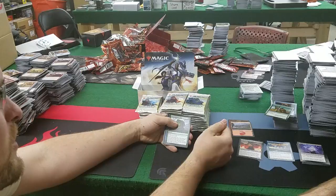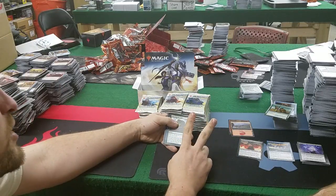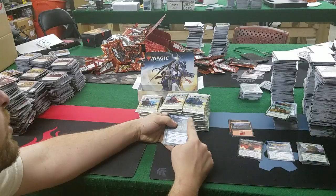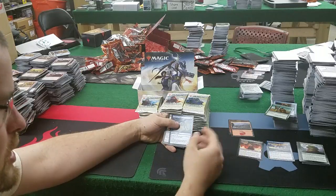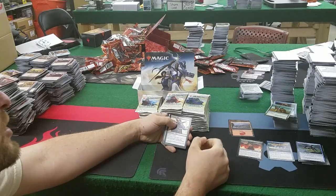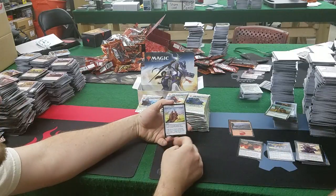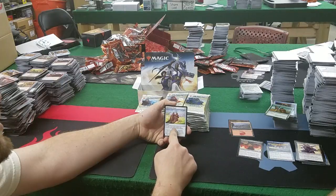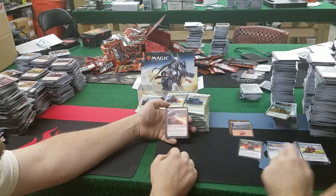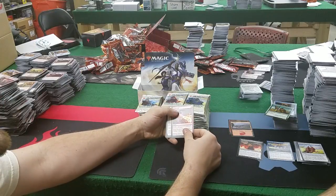Grow from the Ashes: 2 and a green, kicker of 2 — search your library for a basic land card and put it onto the battlefield untapped. If kicked, search for 2 basics. That's really nice — for 5 mana it's really good in standard. Academy Drake: kicker of 4, 2 and a blue for a 2/2 flying. Demonic Vigor: gets +1/+1, when it dies return it to its owner's hand — basically 1 mana for undying, or the opposite of undying but you gotta pay for it. Power Stone Shard: tap to add a colorless for each artifact you control named Power Stone Shard. Chandra's Fire: 1 mana with kicker of 4 — deals 2 damage to target creature; if kicked, 4 damage instead. It's basically a shock for creatures.